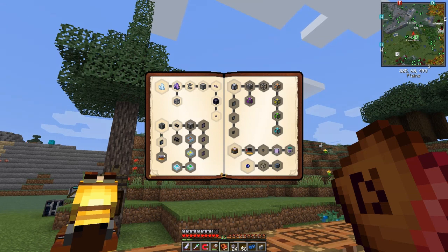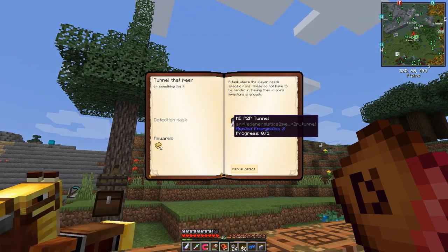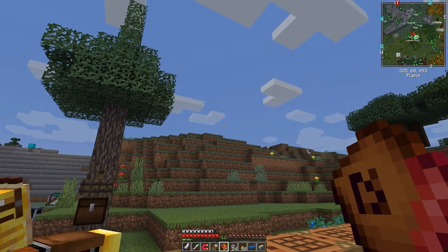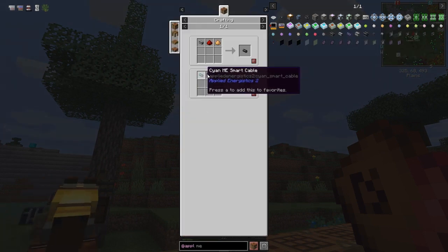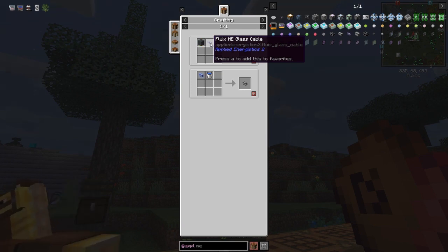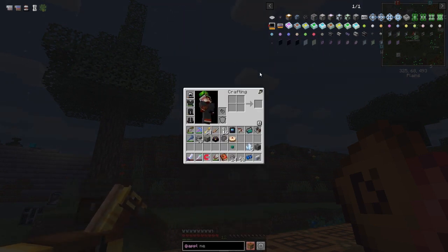We have to make some smart cable and a tunnel, but we don't need P2P tunnels until we start doing long-distance stuff, so we'll skip that. We need to make one smart ME cable. The recipe is fairly straightforward - a smart fluix crystal: put it with a bucket of water to remove the color to produce a plain smart cable. Otherwise we need some covered ME fluix cable.